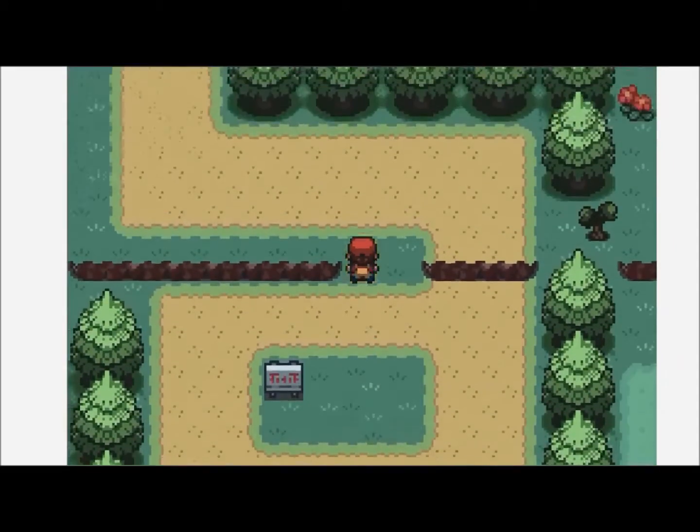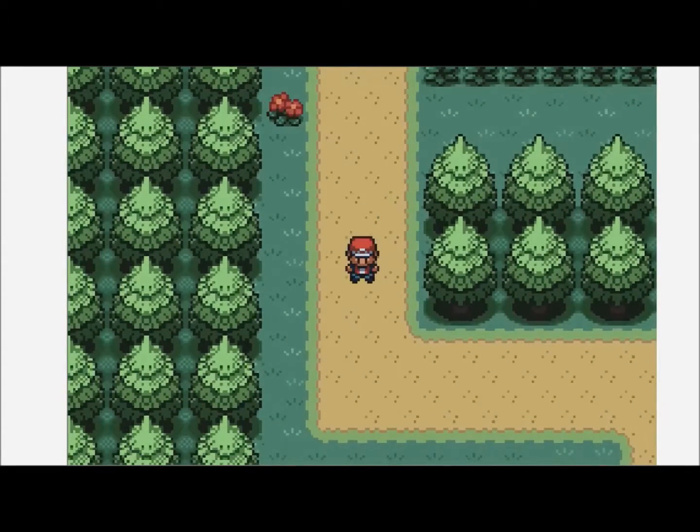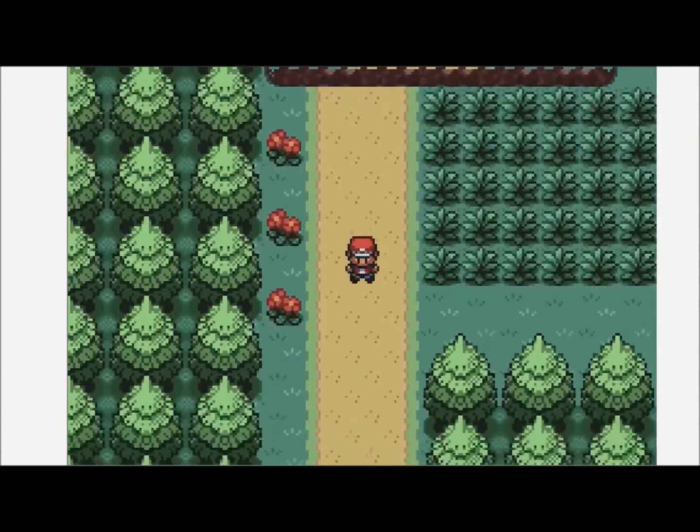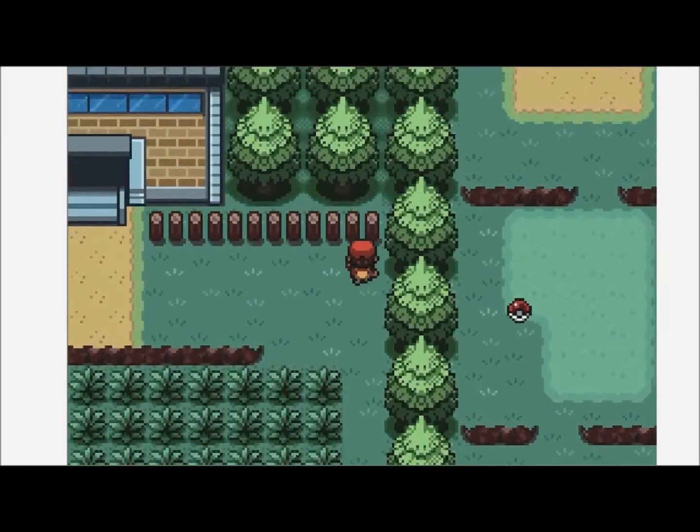This is Route 2. It is a weird route - there's not really any grass, but you can still find Pokemon on this route. There's Caterpie - it's a really weak bug type, so I don't recommend it - and there's Weedle, which is exactly the same. Honestly I don't recommend any of them. There are a whole lot of Pokemon you can find later in the game, and this patch of grass is not even required, so you can come back to this later.